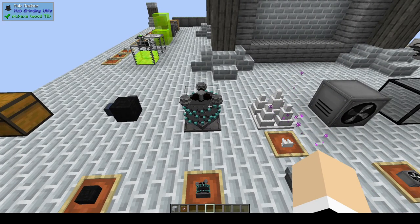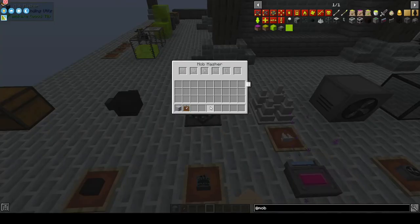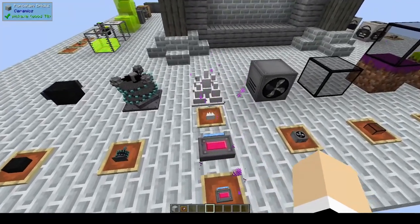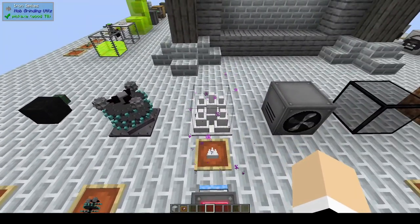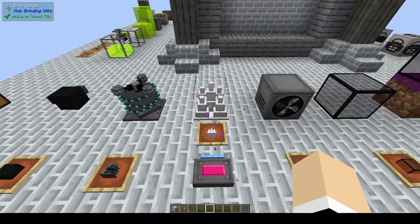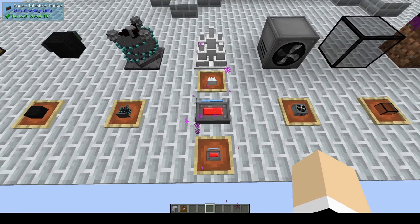Next we have the mob masher — this is a great item to use to kill mobs. All you need is a redstone signal like a lever to turn it on. There are upgrades which we will talk about later. There are also iron spikes which will kill the mobs for you and will allow mob drops and XP as well.